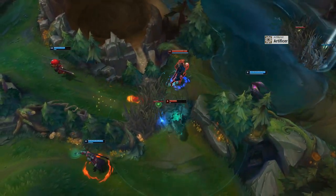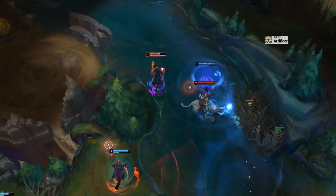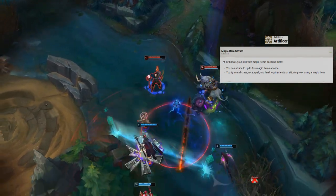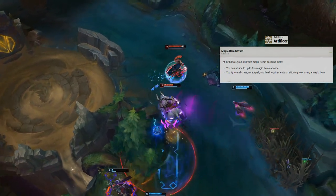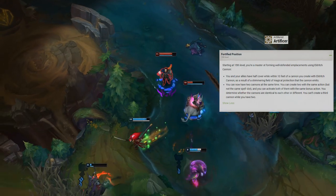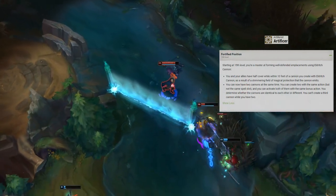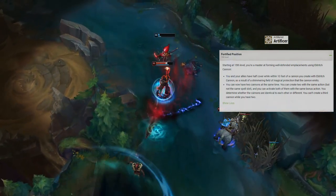At level 13, Artificers normally gain a proficiency bonus improvement, but since we've multiclassed this won't apply here. Level 14 grants Magic Item Savant — you can now attune to 5 items and ignore any class, race, spell, or level requirements on them. Our final Artificer level gives us Fortified Position, improving the cannon to generate a shimmering magical field granting half cover to allies, and allowing you to have 2 Eldritch Cannons simultaneously.